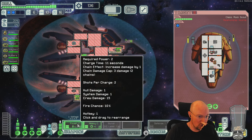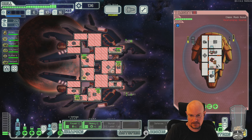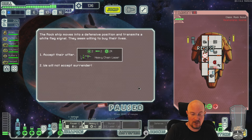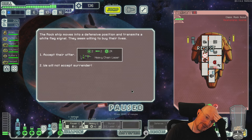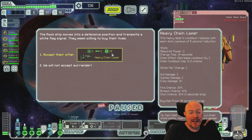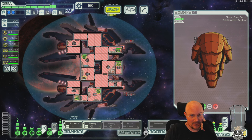This weapon does more damage every chain — it's actually harder to crew kill with. Holy crap — or I just take a second Heavy Chain Laser. Well, I was gonna crew kill and then you gave me an offer I can't refuse. Just give me a free version of the weapons we already have — that's a good deal.